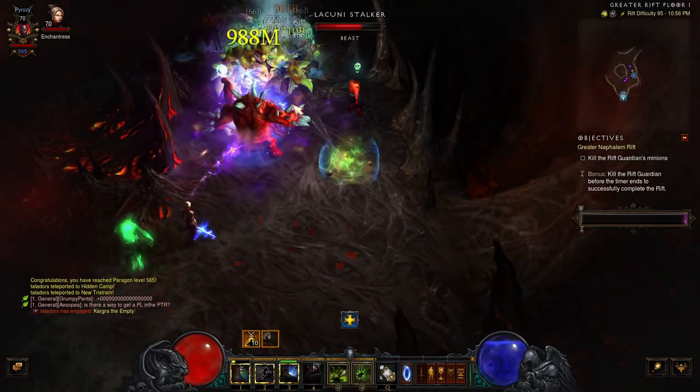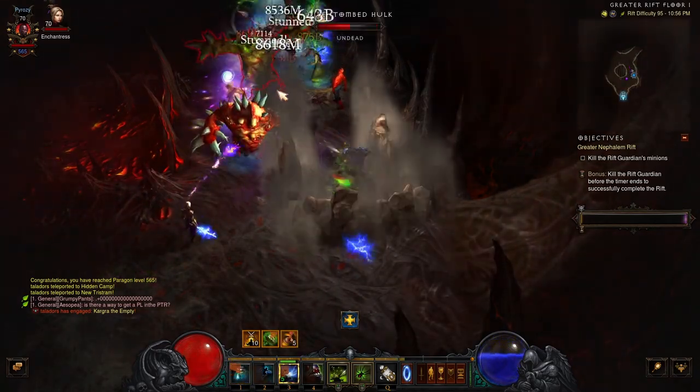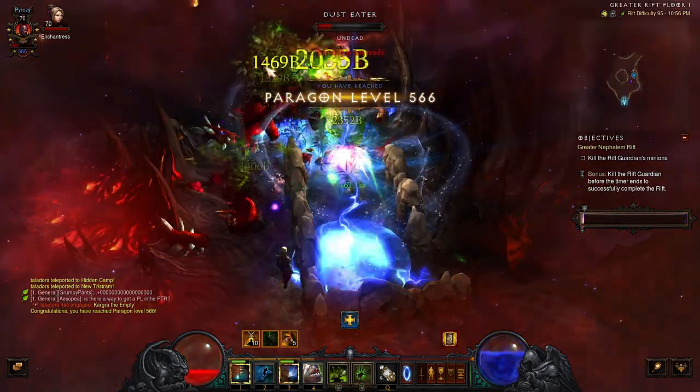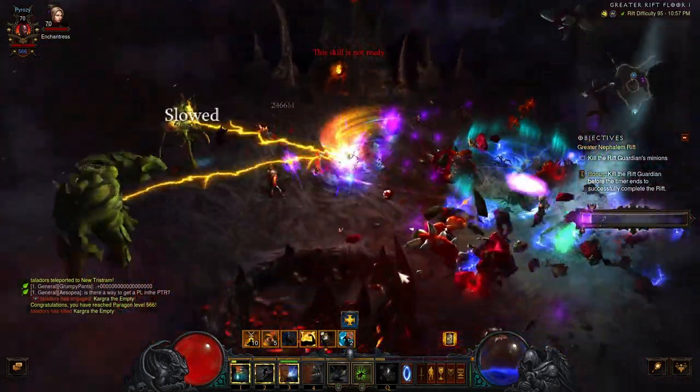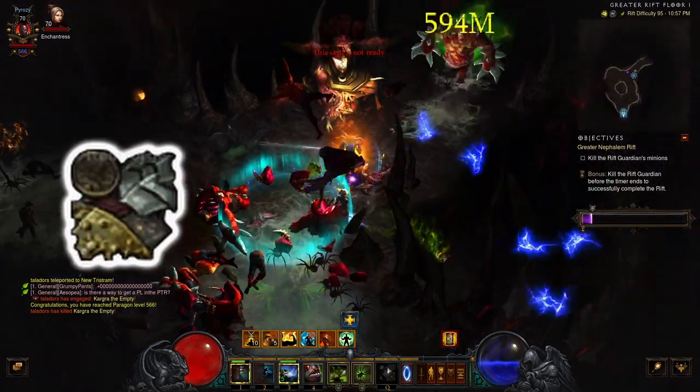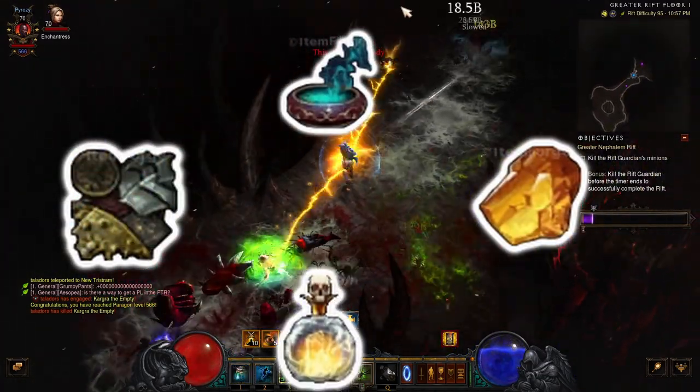What is the Challenge Rift Cache? The Challenge Rift Cache is a reward that you can only obtain once a week by completing a Greater Rift. In the cache, you can obtain various items to help you with crafting, such as reusable parts, arcane dust, veiled crystals, Death's Breath, and gold.